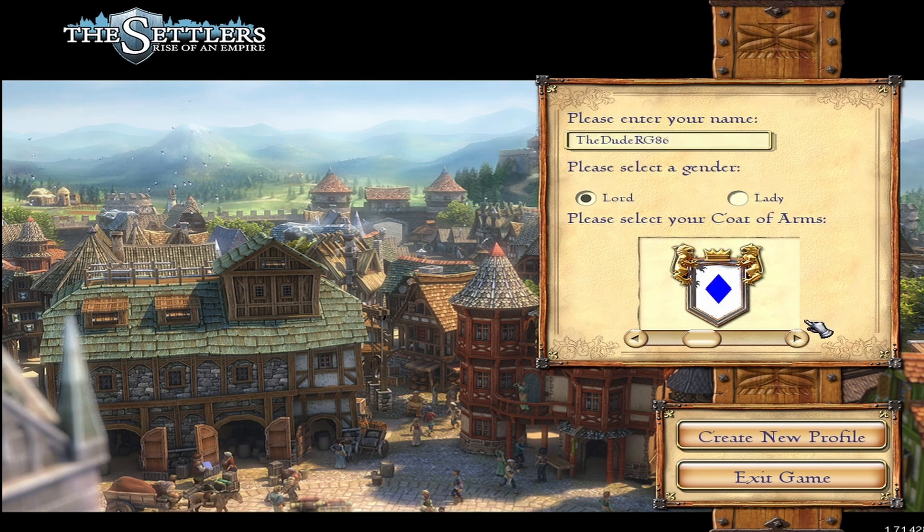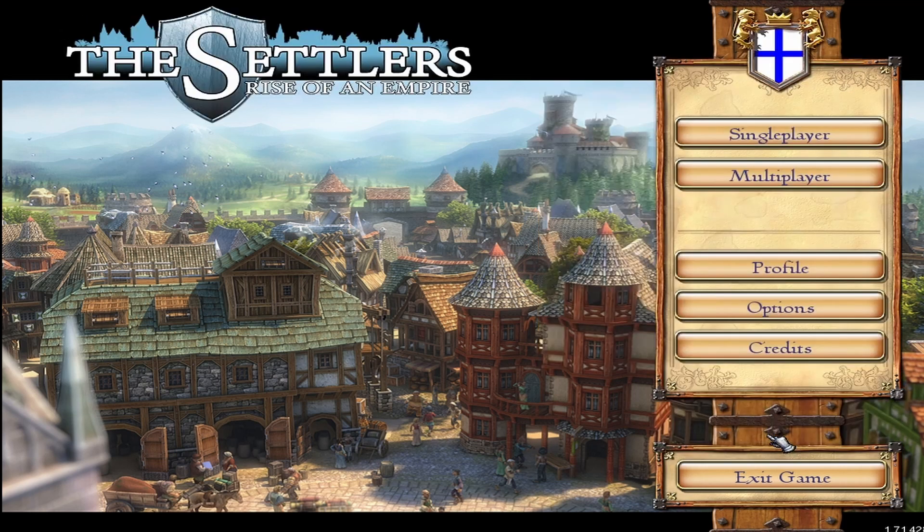We've got our name, we're a lord and we can pick our thing. There we go, create new profile. Now to get this game to work, if you are having troubles loading up into The Settlers, you will need to download Ubisoft Connect first. It will not run without it. You make a little account on there and then you can load through that into the game. Okay, let's get stuck in.